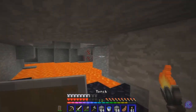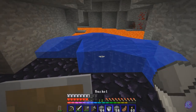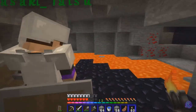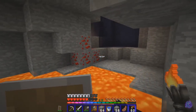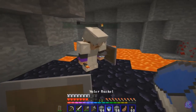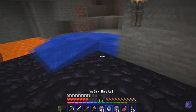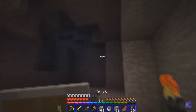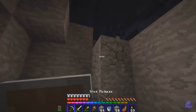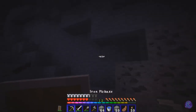My right mouse button likes to stick, so I tend to place a lot of double torches. I thought that's what I did when we both placed at the same time. Looks like we've got two tunnels, one going off to the left — which one do you want to go for? Probably the right one first. I can see the iron that we need.